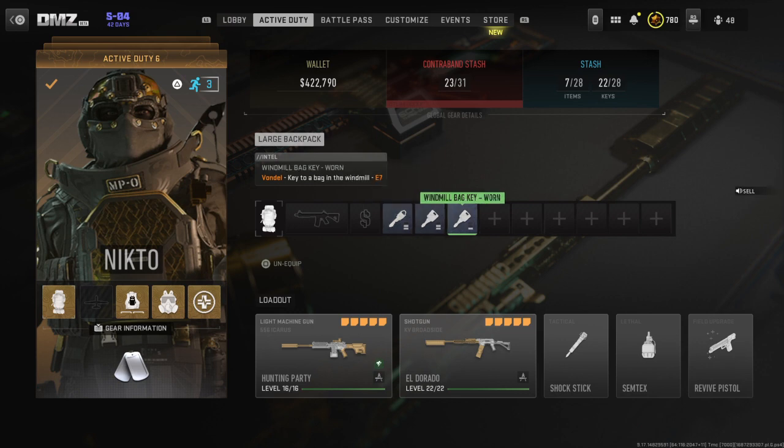So to recap: the windmill bag key gives you the barista bag key, which gives you the stage bag key, which gives you a GPU. I believe there's a gold bar in the barista bag, and I'm not sure what else comes in the windmill bag.